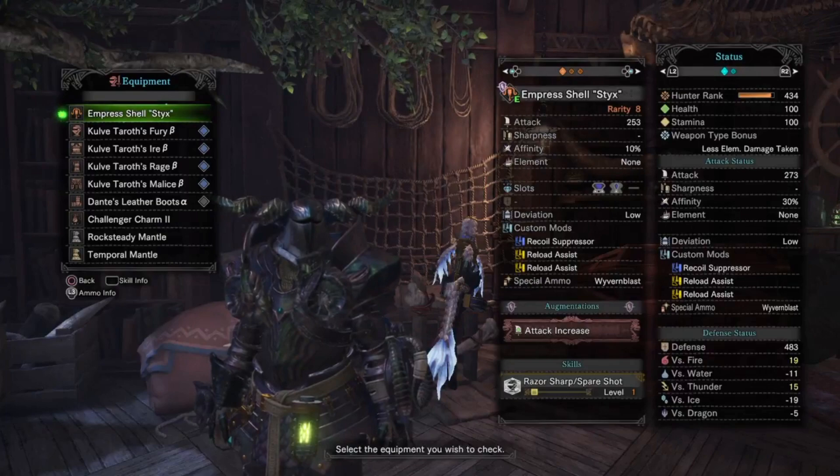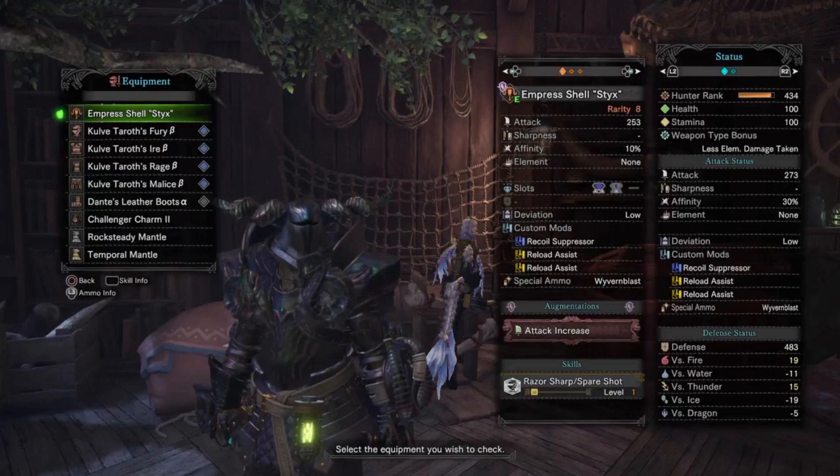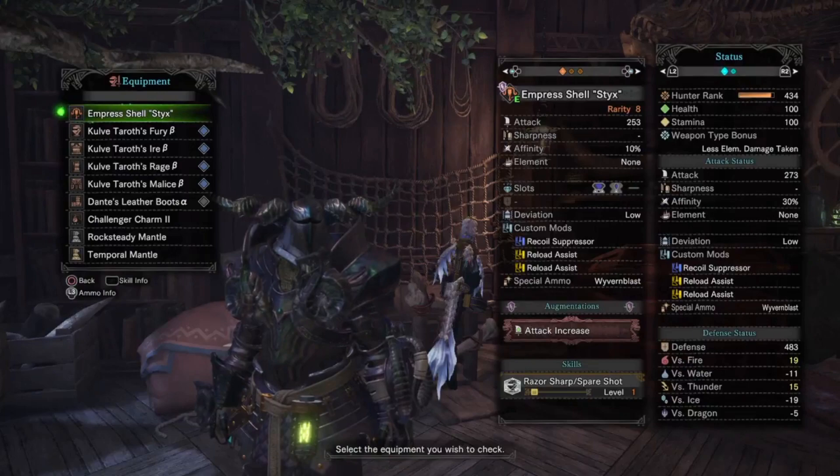I have the weapon augmented with attack. You can put an affinity or health regen augment here. I felt that it had a little too low raw and needed a little bit extra damage for this particular build.